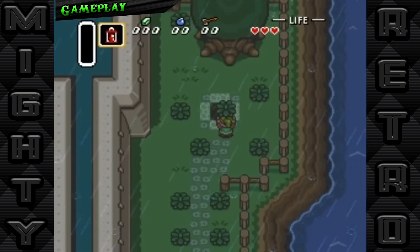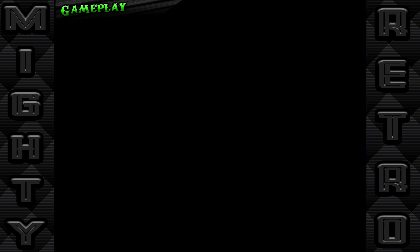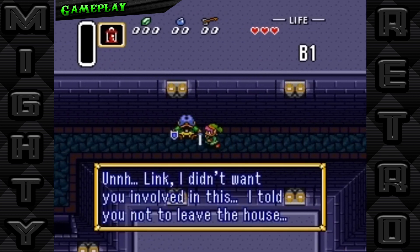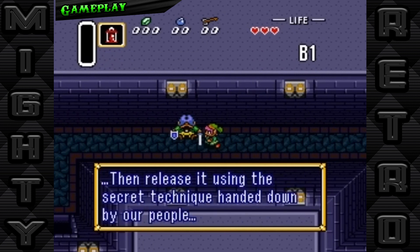The combat is tactical yet accessible. Each enemy has its own pattern that players must learn to exploit, and bosses are puzzles in themselves, requiring specific strategies and items to defeat. This not only makes battles engaging, but also rewarding, as mastering these elements is crucial to rescuing Princess Zelda and defeating Ganon.